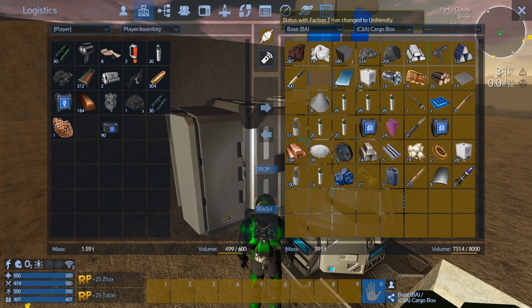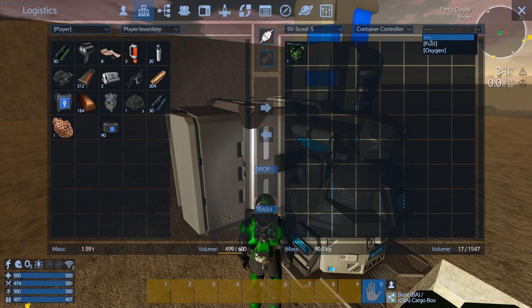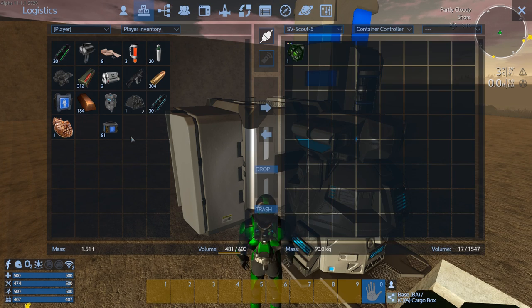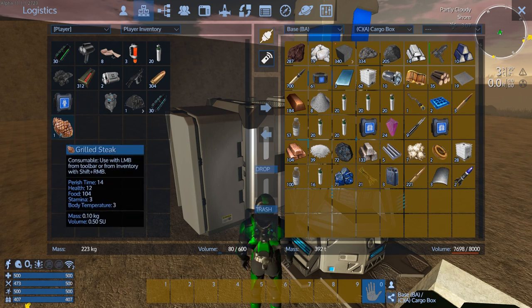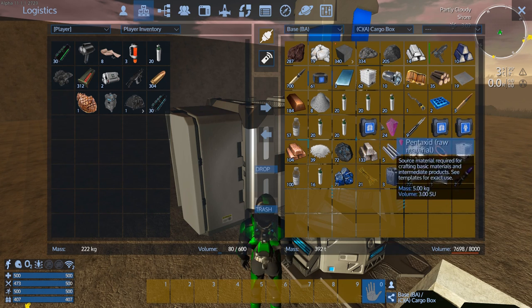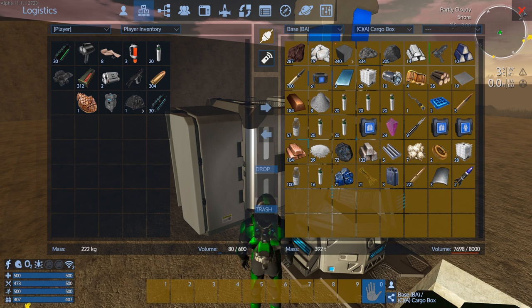Let's fuel up the scout, get some fuel in her. I don't need to carry that much fuel - put a little bit in here and the rest in the base. I've got these oxygen ones I forgot about - I should go sell those, they're worth some good money. Got to remember that. We've got to make more weapons now because we're out.